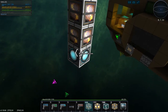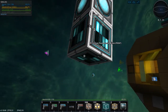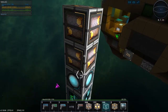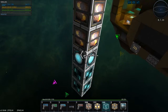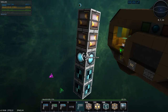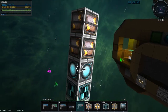The shield rechargers need power to work, therefore they need the power reactor modules so they can supply the shields with power. As you can see here, we have a little shield of 220. Every ship core has a default of 220 shields, which is very useful for very small shuttles where you only need to place a shield recharger and no shield capacitors.